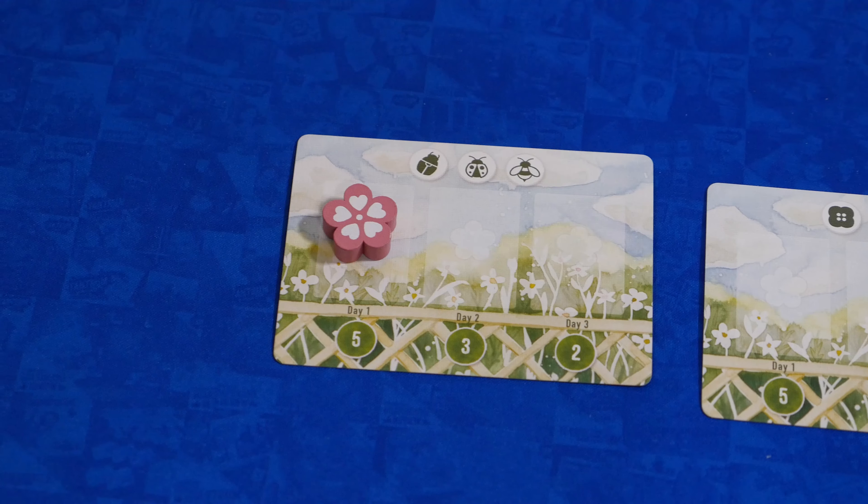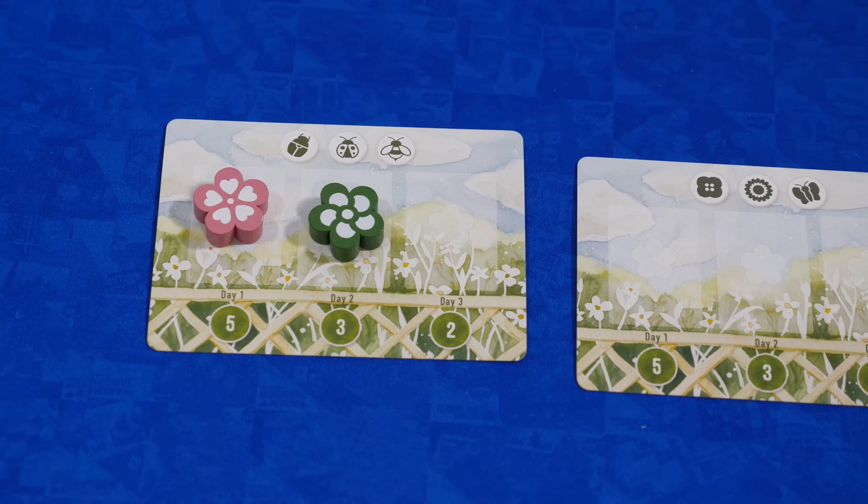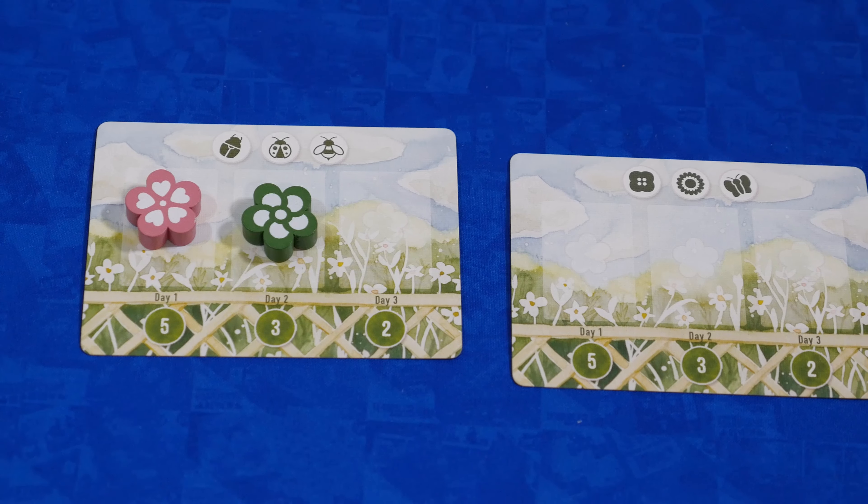You can complete a bounty card at the end of a day if you've met the conditions of the card. The earlier you complete them, the more points they're worth. At the end of the game, you'll also get points for the stones you have — one point for every two stones — and whoever has the most stones earns the cup of tea, which is another two points.